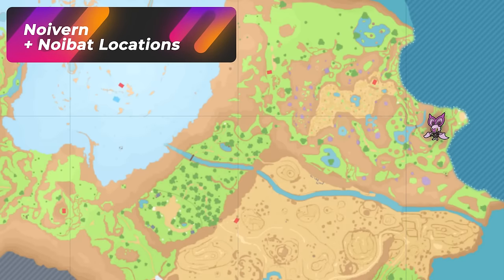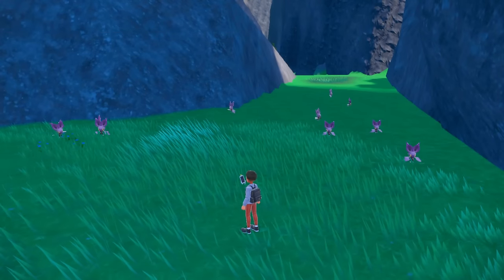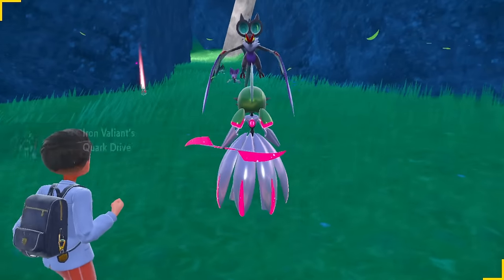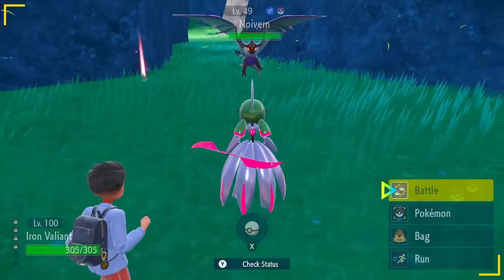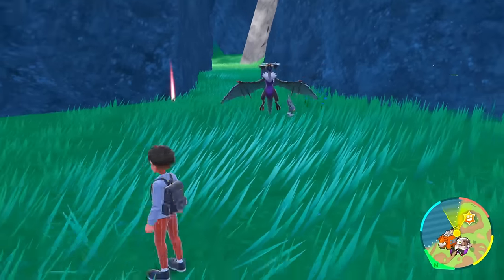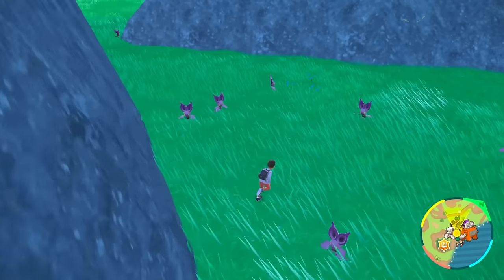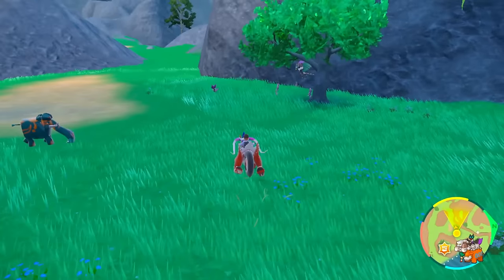The really good area to get Noivern and Noibat would be this top right corner — there are other spots on the map but I've noticed the most success here with the highest amounts of spawns. Here's a Noibat — and wait, there's a shiny right in the background! This is definitely the spot. You can see all the spawns of the Noibat; I was not expecting this many shinies in one video. The Noivern itself is also spawning here so you have a great chance of getting the evolution too.